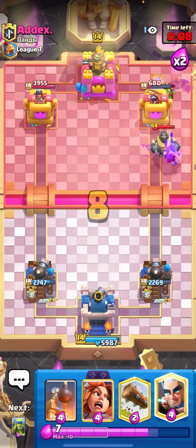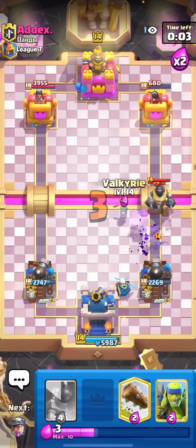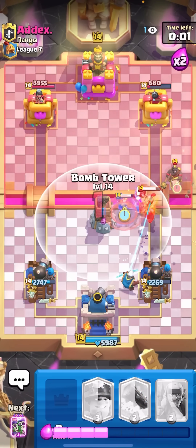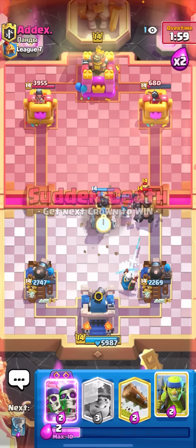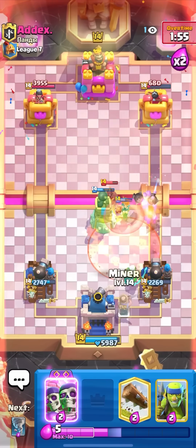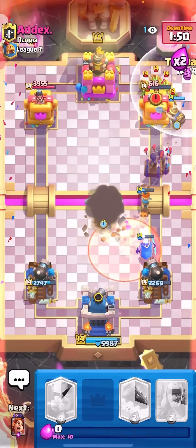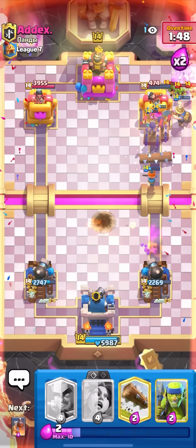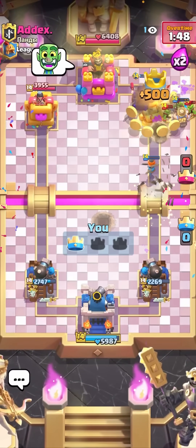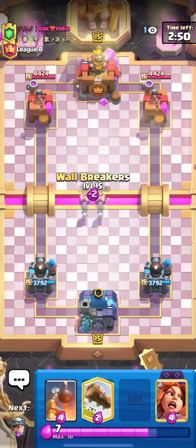Oh no, that was actually nice by him — I didn't think he'd be able to get the Meganite down. Valkyrie here on defense and then I'll just go for the Bomb Tower — easy defense again. This deck is so good, you have such a strong defense especially when you use the Cannoneer Tower. But even if you don't have the Cannoneer Tower upgraded, this deck works well with the Princess Tower too. Good game — see you guys in the next match.